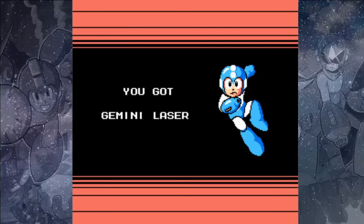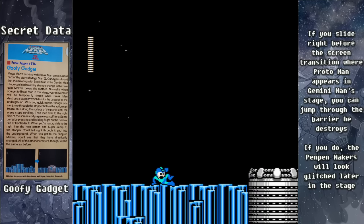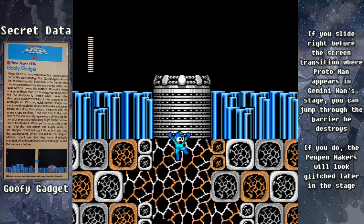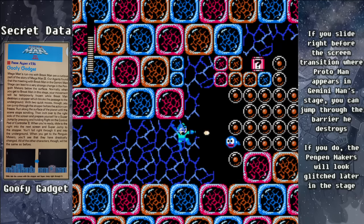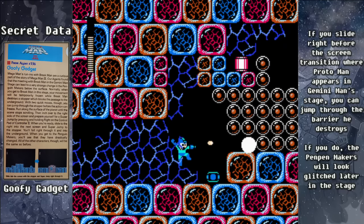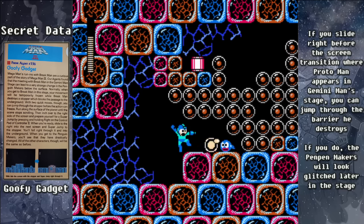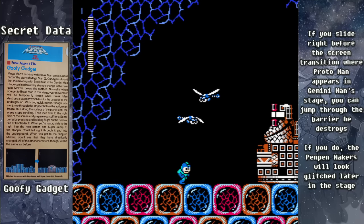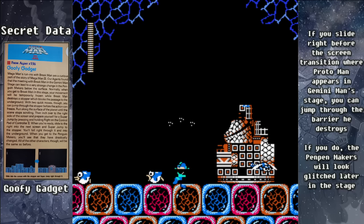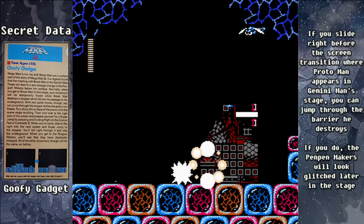Now before we move on, there's a few tricks I want to show you with Gemini Man's stage. If you slide before the screen transition and make a big jump at the end of your slide, you can actually skip the Proto Man cutscene, and then we'll have no music down in the bottom. But that's not the only thing it does — it'll also glitch out the Pen Pen Maker and turn it into a weird thing.